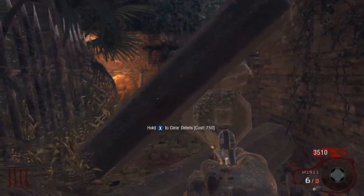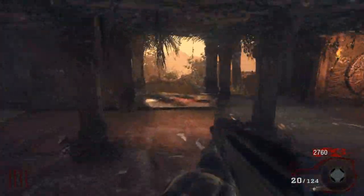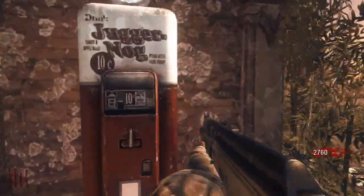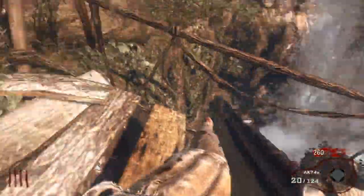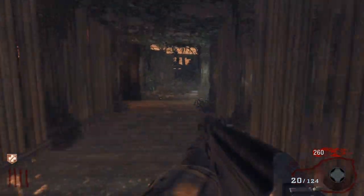Now that we got enough money we need to open the store and find Juggernaut. In this map, it's really hard by yourself and you're not going to survive without Juggernaut. It all depends where it spawns — there's a perk there and a perk there, and the box is down there. Once you figure all that out and get Juggernaut, then you can start going.